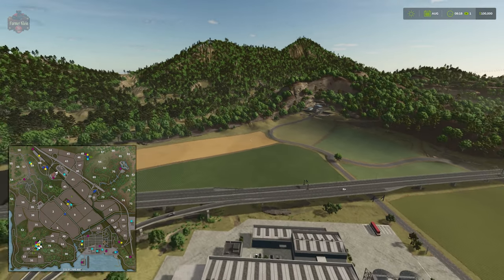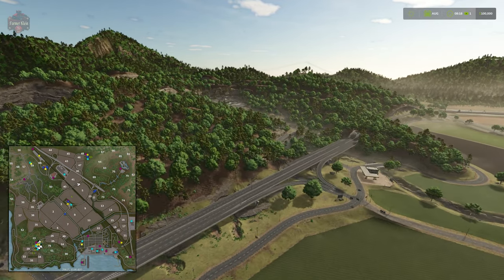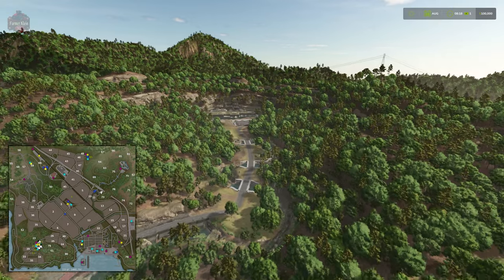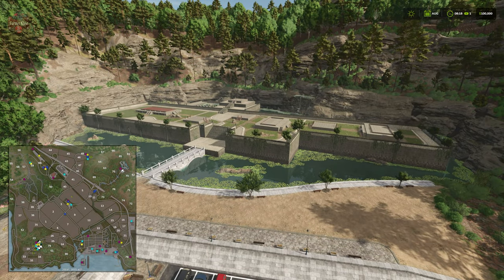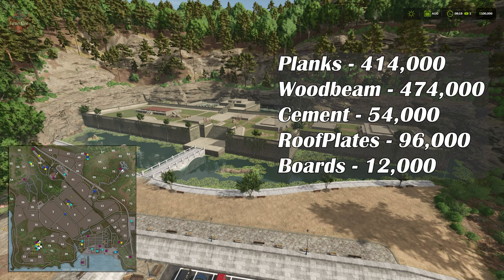While not a sell point, the temple complex is worth discussing — it's this map's big construction mission, and I mean absolutely massive. There are over 50 building stages involved in building out the temple complex. The inputs required are: 414,000 liters of planks, 474,000 liters of wood beams, 54,000 liters of cement, 96,000 liters of roof plates, and 12,000 liters of boards.